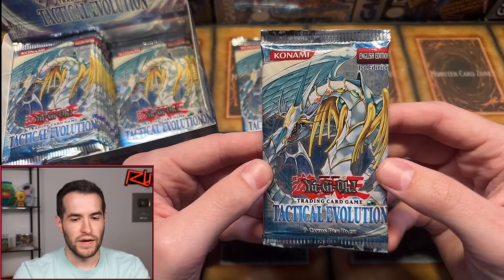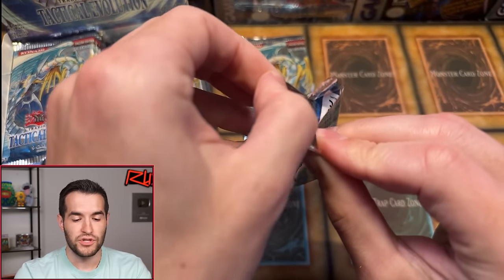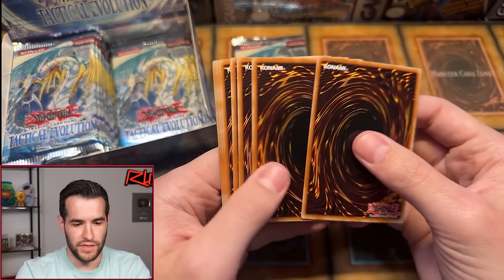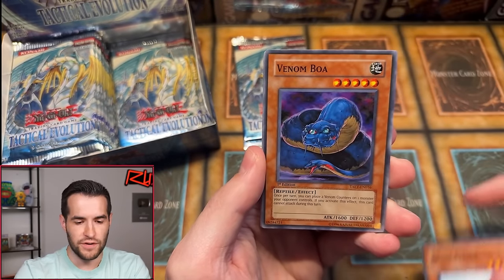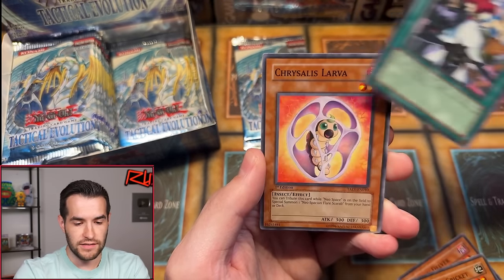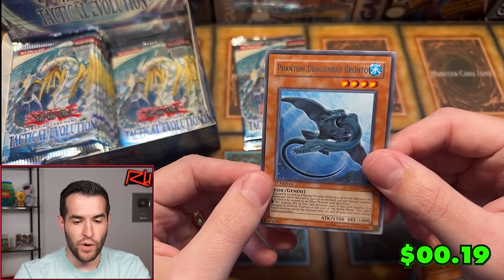Dark Lucius Ultra from Cyber Dark Impact — worth grading at PSA 10, maybe. Craziest box break? The Magician's Force was pretty good when we got Dark Paladin and Dark Magician Girl, and obviously the LOB box break was crazy when we got the Blue Eyes and Dark Magician. Another Amulet of Ambition, Light Effigy. Fourth pack for Aiden — Venom Boa, Shadow Delver, Counter Counter, Phantom Cricket, Crystal Larva, and Phantom Dragon Ray Bronto. One for seven right now, slow start.